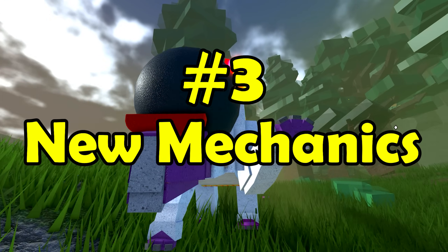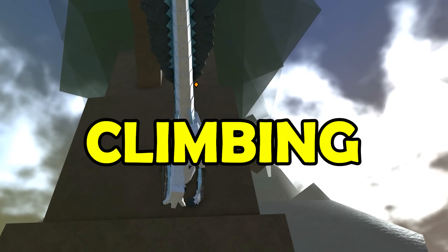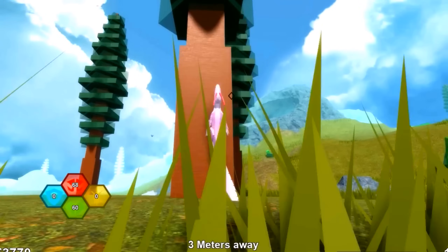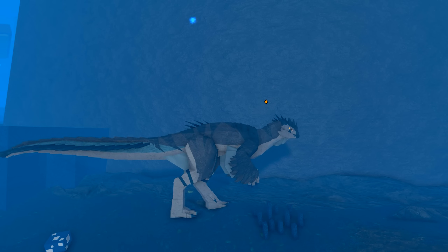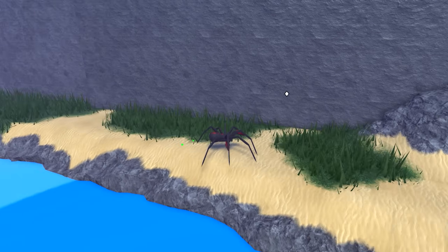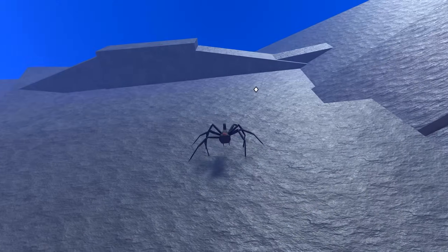Now let's take a look at some of the actual in-game mechanics. First, we got climbing, which is actually very convenient. Dinosaur Simulator has had some level of climbing before, but the new climbing mechanic is amazing. Have difficulty trying to get up the edge of a steep cliff? Worry no more. Simply hover your mouse over the steep edge and click space, and your dinosaur is now climbing. With this mechanic, many non-flyers can reach areas they could not before without the help of skynesting.